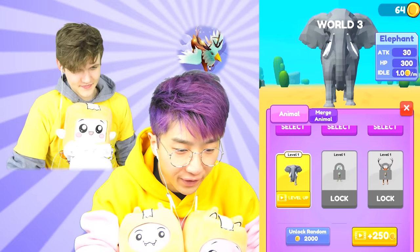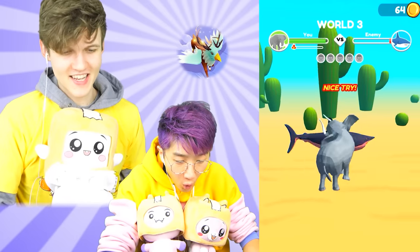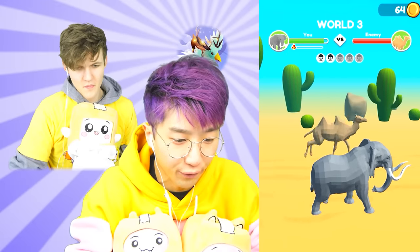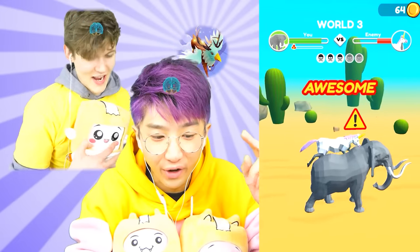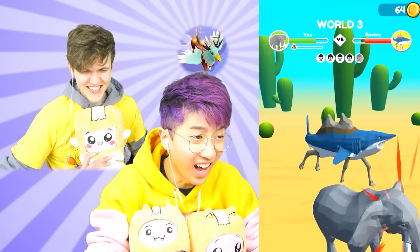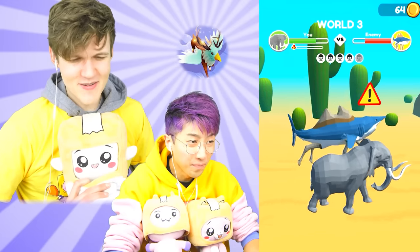I'm gonna play as just the elephant, see what happens - the elephant's cute! Are we fighting thick shark? That's not thick shark, that's a mean shark - thick shark's super nice! The shark is so strong! When you merge, you do way more damage, because it takes like ten hits to oof someone as the elephant. A merged animal has the power of two animals - just like how we have the power of two brains together! What is that - it's like a shark on legs, a camel shark!